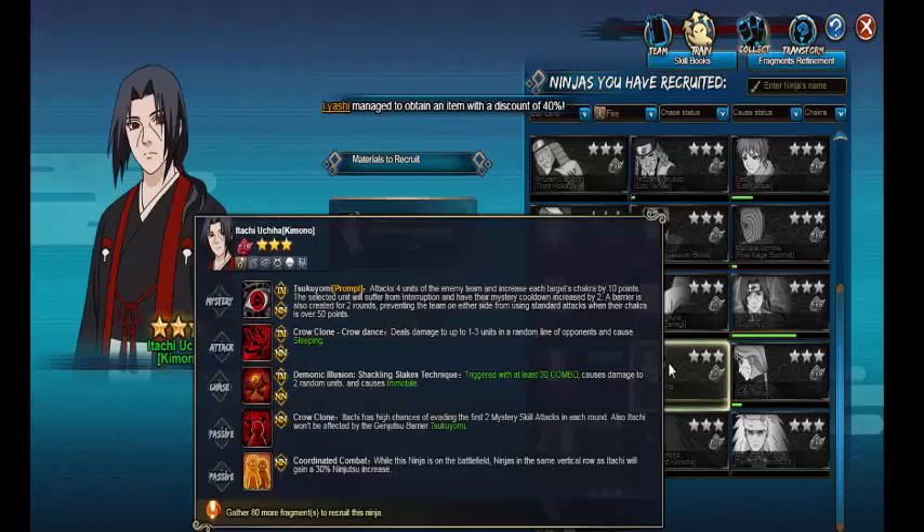It's Itachi Kimono. His mystery taxes forward units of the enemy's team — increase each target's chakra by 10 points. Selected units that result from interruption have the mystery cooldown increased by two. A barrier is also created for two rounds preventing the team on either side from using standard attacks when their chakra is over 50 points. His standard deals damage to up to one to three units in a random line of opponents and causes sleeping.